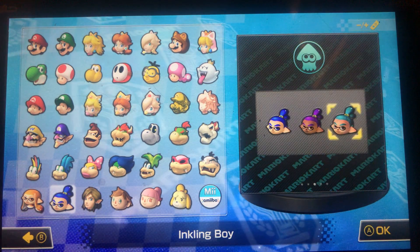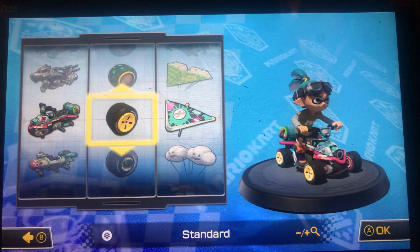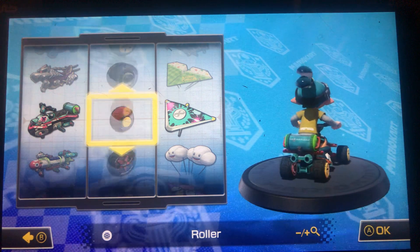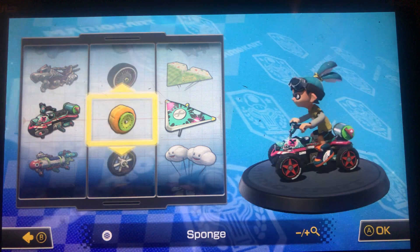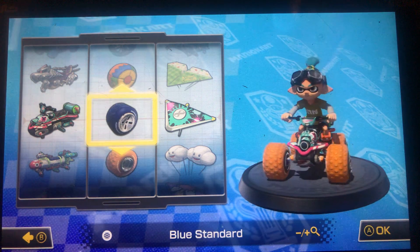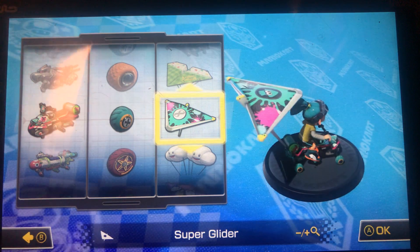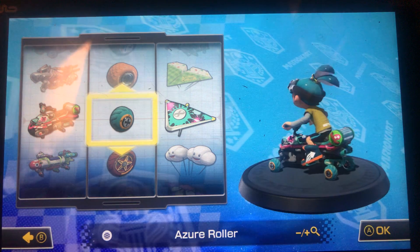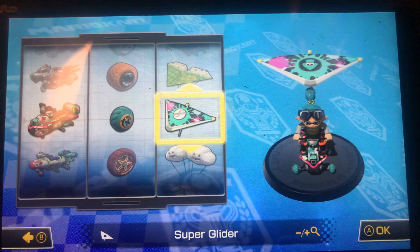Last one for the Inklings is the light blue one. For this one I'm using the azul roller. This right here actually matches really well with the color of the Inkling and the body, and the super glider itself also matches very nicely.